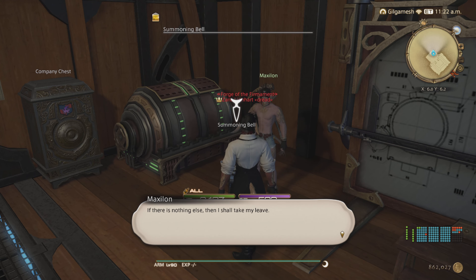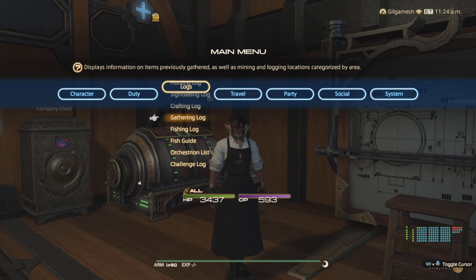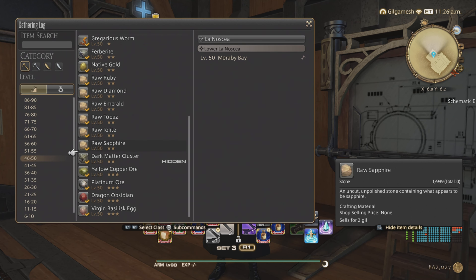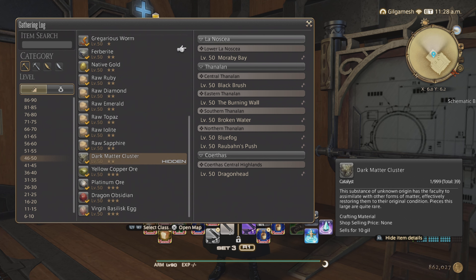The problem with gathering these yourself is that they might not appear 100% of the time. They're under level 46 to 50 at the bottom because they're hidden, and they also share the same spot with unaspected crystals. So you're going to go to each of these time nodes and hopefully they will pop up. Check your gathering log for that.